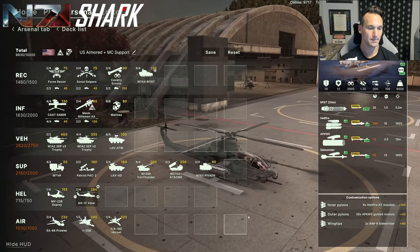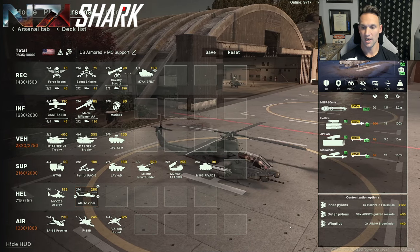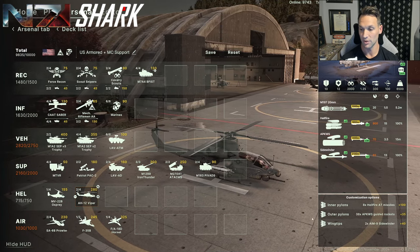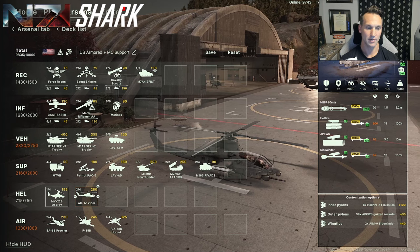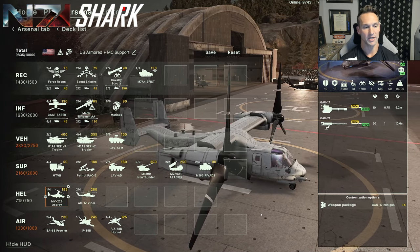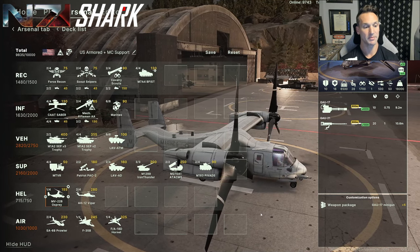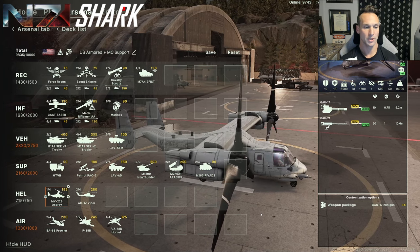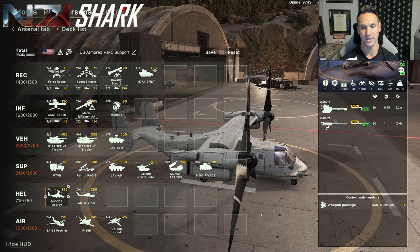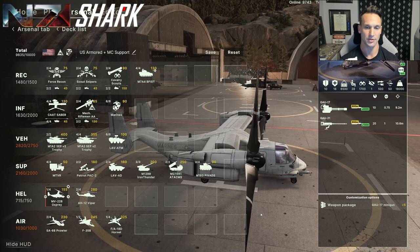The last thing in this build that's different are the helicopters. I've got the Viper here, which is set up similarly to the Longbow from the previous build, although it comes with Sidewinders. And then the last thing is I have an MV-22 Osprey. Especially with the Patriot and the ATACMs, supply becomes an issue. So using an Osprey to rapidly move and unload supply, and then being able to refund it every time you send it back to base, is really helpful for keeping your guns and your missile launchers up and shooting.